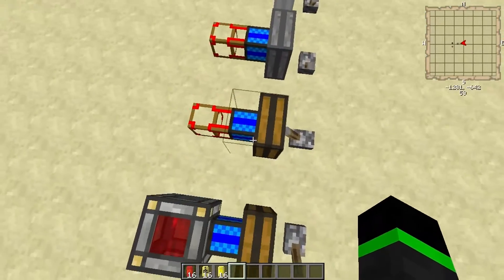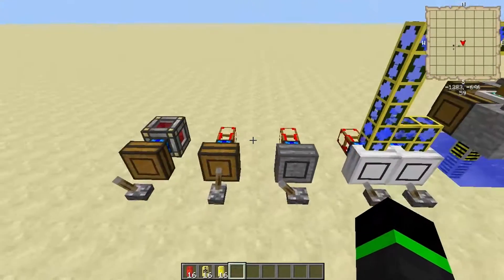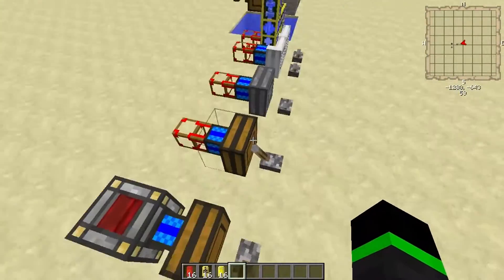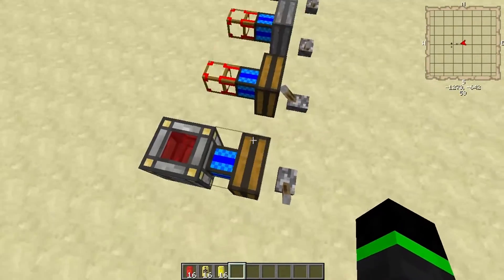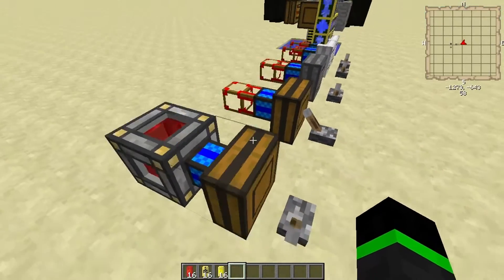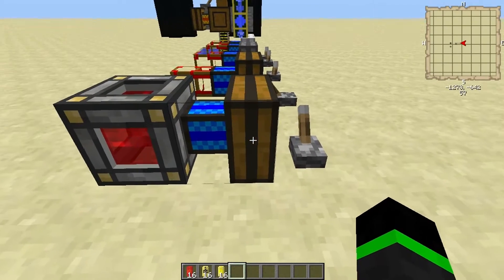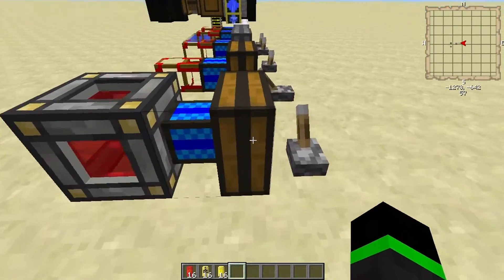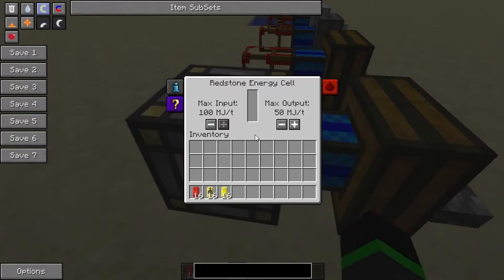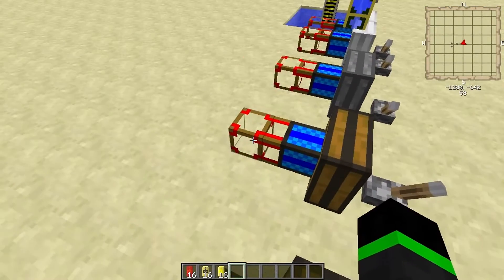There are three kinds of engines in BuildCraft: wooden, sterling, and combustion engines. They have different uses. Wooden engines are the cheapest ones. They're used with wooden pipes and such. They have very low power output, and they can't explode if used correctly, but they can't be used with energy cables or wooden pipes.